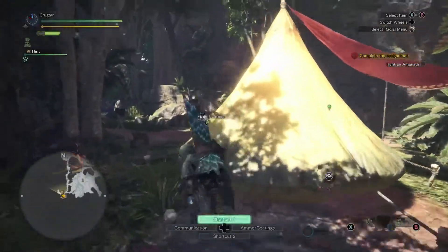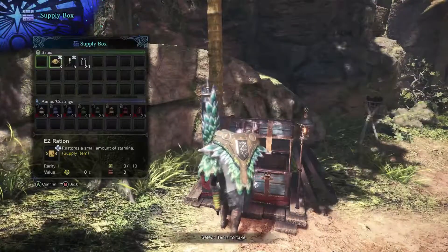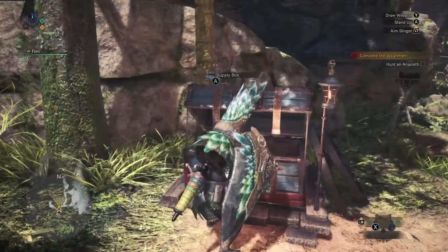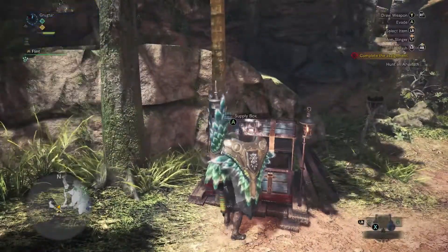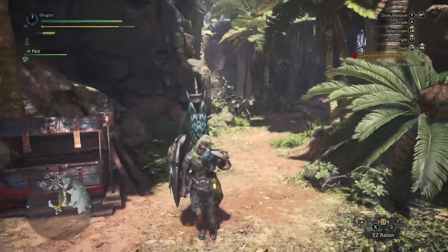Let's grab our rations and see if we got some throwing knives as well. We could probably make some poison knives while we're on the way. We're going to eat our ration here and get our stamina bar all the way up.